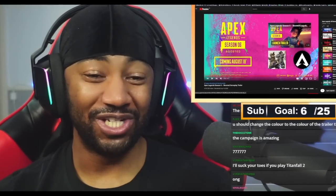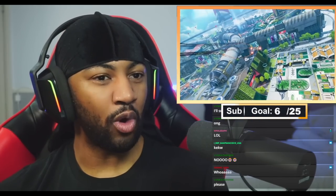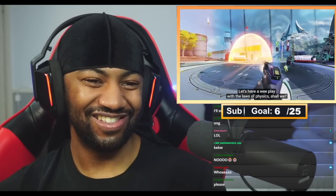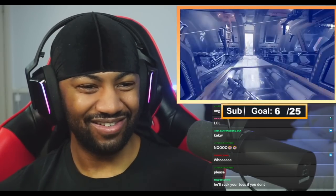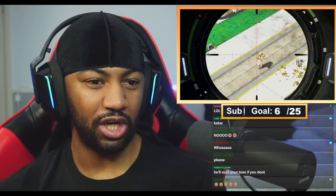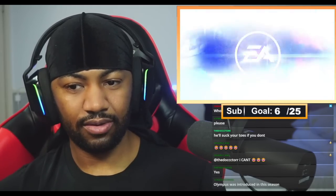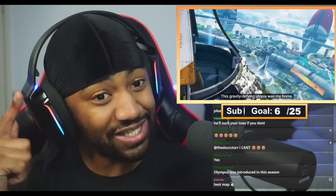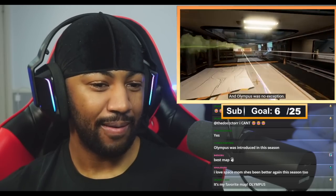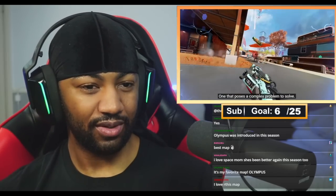We're about to watch the Season 7 Ascension trailer. Is this the one with Horizon? I recognize this map from the launch cinematic — there she is, she's so cute. This map is kind of beautiful — nature and science combined, I like how it looks. I want to see Horizon skins. Olympus — okay, now I know why you guys said this is your favorite. 'It can take away the things you love.' Bangalore looking like the Men in Black again with the black glasses.